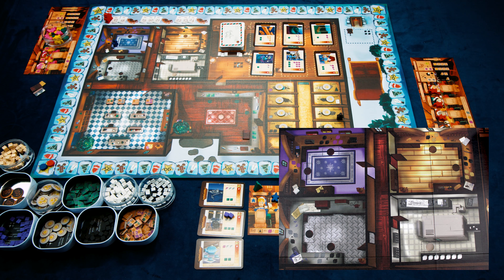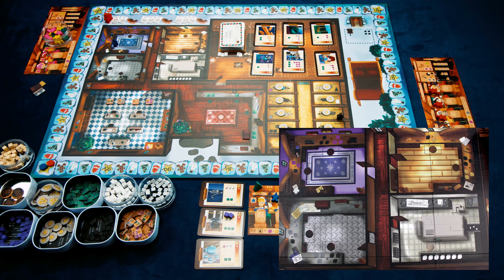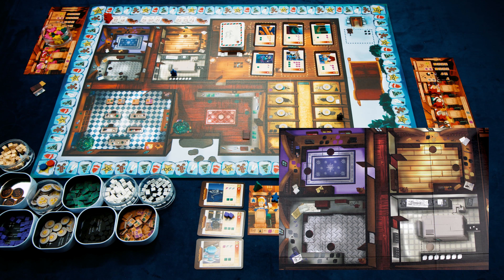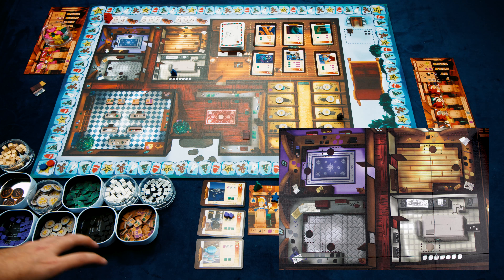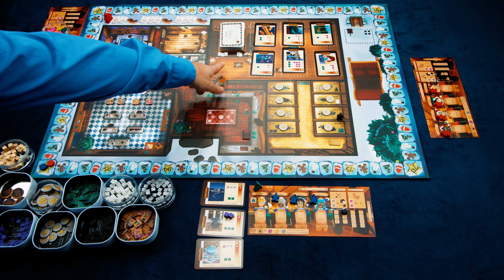The same use-or-lose rule applies to the other workshops. Plastics are different in that they don't cost coal — you can take up to seven plastic cubes — but you still must place them immediately onto toys. If you can't place all seven, you can't take them.